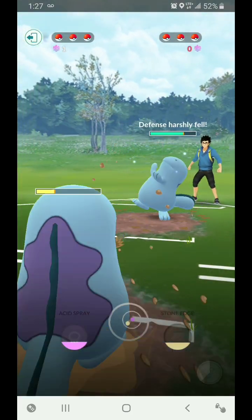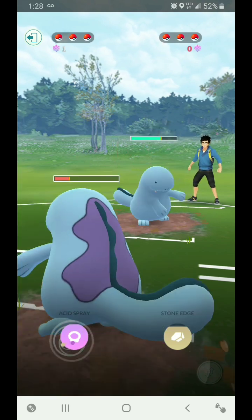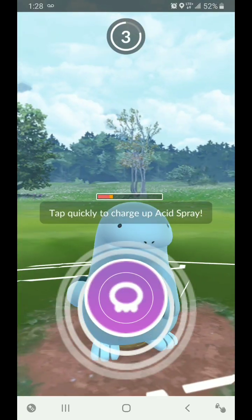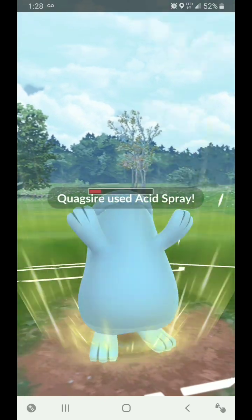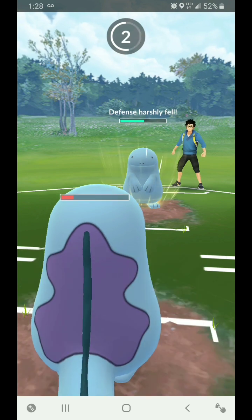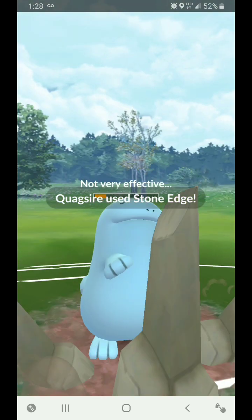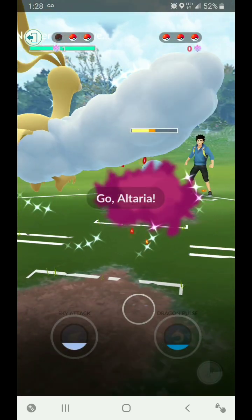Burned his last shield, so that's fine. Get another Acid Spray off — why not. I really should have used Earthquake there, but that's fine. I'll just reduce the defense by a lot. I'm going to let him hit me here with Stone Edge, then I come in with Altaria and I should be able to — oh okay.